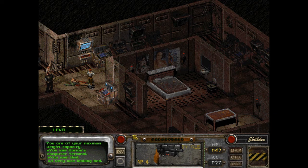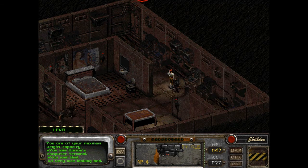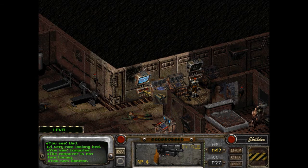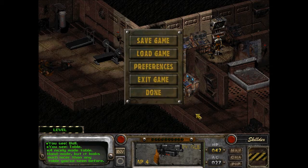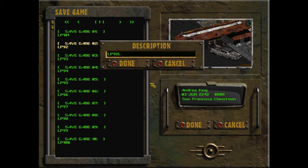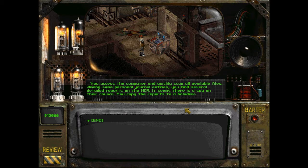Dorian's computer terminal. Before we hit that, let's look around if there's anything else to be had — girly posters and stuff, there's really nothing else, is there? A nicely made table, handmade, but it looks much nicer than any table you've ever seen. You will surely remember the day you saw this terminal. Checking out Dorian's terminal — you access the computer and quickly scan all available files. Among some personal journal entries you find several detailed reports on the NCR. It seems there is a spy on their council. You copy the reports to a holo-disc.